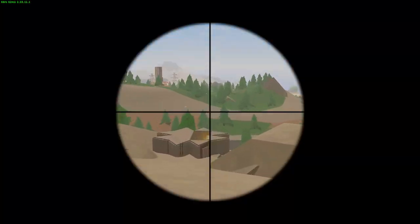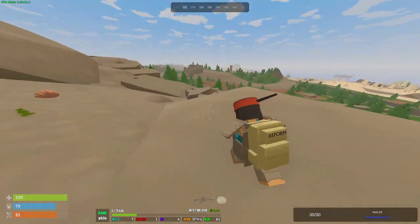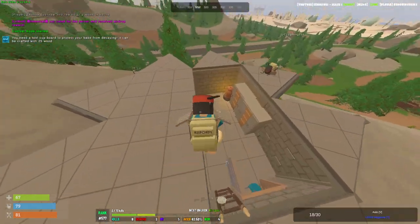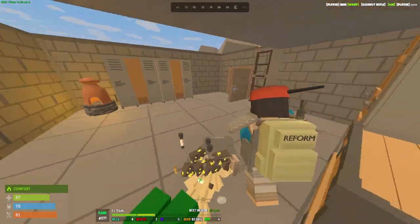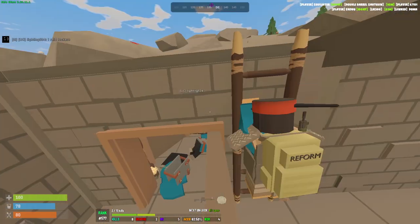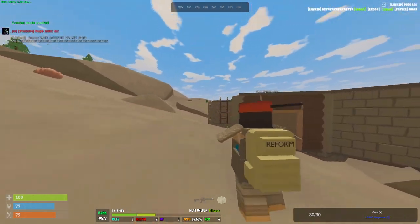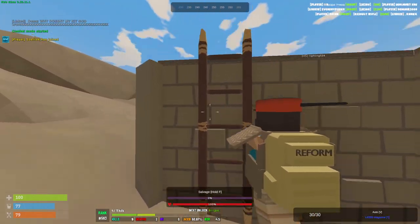There's a guy inside that base — a green skin. I think he's raiding. He's shooting down a lot of stuff. Oh, he's dead — he saw me. My teammate's pushing up. He was solo and had 8k scrap, a bunch of sulfur, and four stacks of explosive ammo. That's actually huge. On this server you can raid with explosive ammo. My teammate has a grenade launcher and we broke all the floors — the lockers are down.